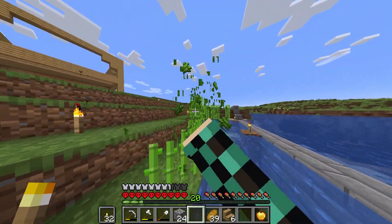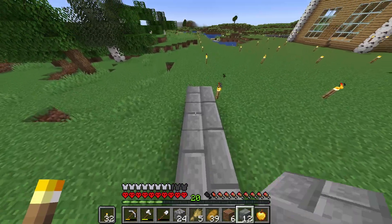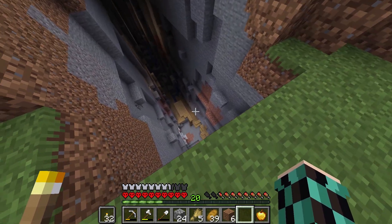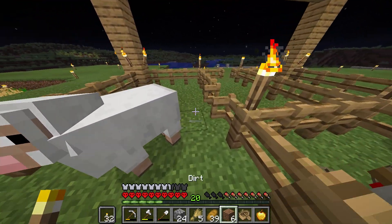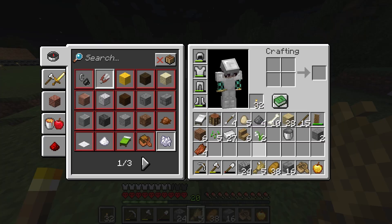Then I farmed all the sugarcane and used the wheat that I had to lead these cows over to my farm. Afterwards, I used the stone bricks that I made to start rebuilding the wall. While I was across on the other side of the river to grab a sheep, I looked into this ravine and saw a mineshaft, but it was getting dark, so I had to hurry up and lead the sheep using a boat and wheat back to my farm. Once I got back, it was very much night, so it was kind of risky trying to build with all of these mobs charging at me, but I placed all of what I had and went to bed.